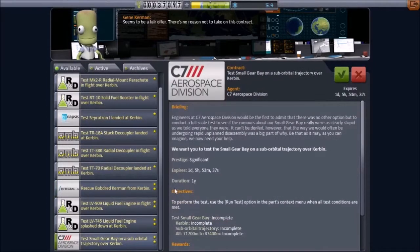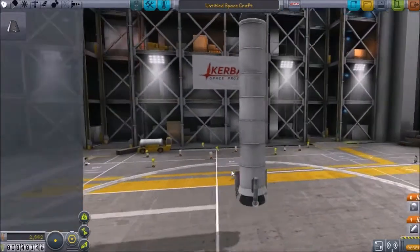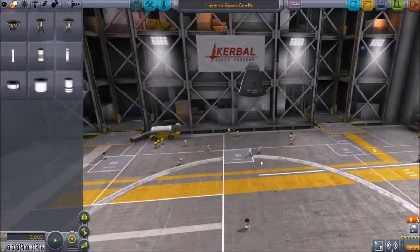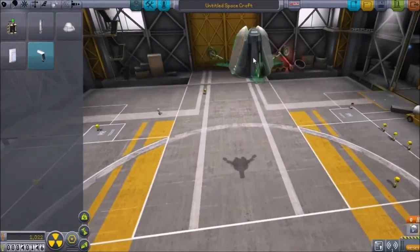Going to take another contract here to test a bit of landing gear in a suborbital trajectory. Normally these aren't the best contracts to do because the constraints are pretty difficult, but this one's actually a pretty simple one. So start over with the new rocket — capsule, parachute, and we're going to do a pretty basic orbiter here.